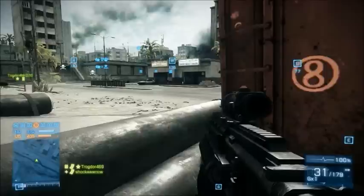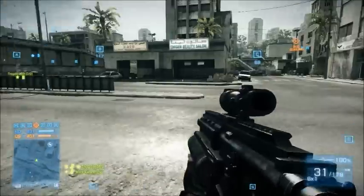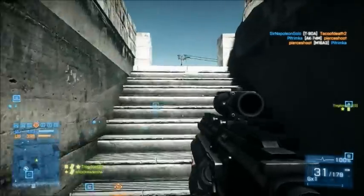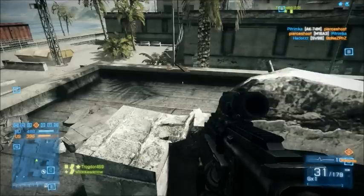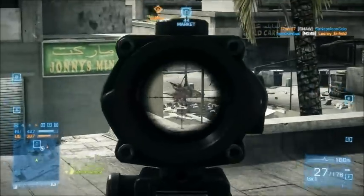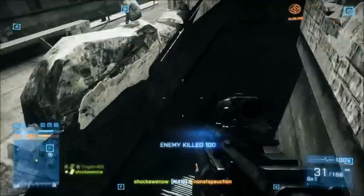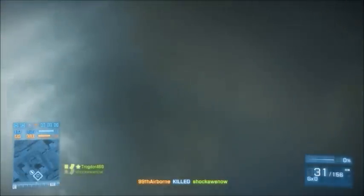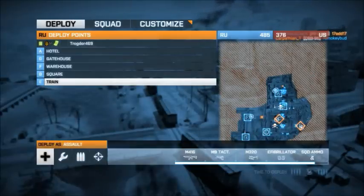Alright, here we go. Let's go this way. I think they're going to come down here because they got Subway. Flags are going down. I think the guy hit me with his grenade gun. Good kill — he got me. Okay, we're going to spawn back at Train. They're definitely going to come this way — get ready for them.